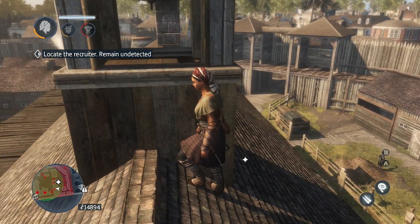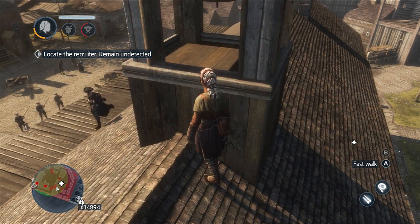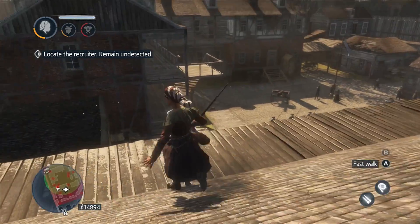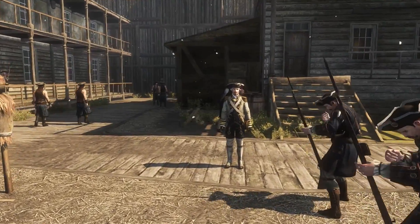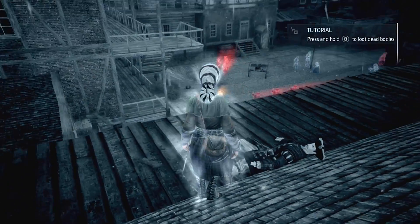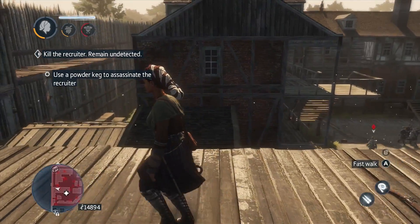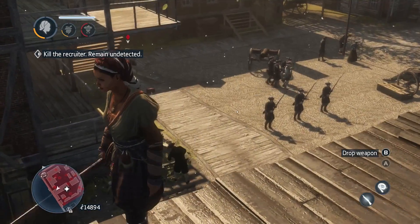Yeah, here he is, he's moving. He sees it - or does he? I think he sees it. Yep, he sees it. Is that my target? It is my target! Alright - use a powder keg to assassinate him. Ooh!